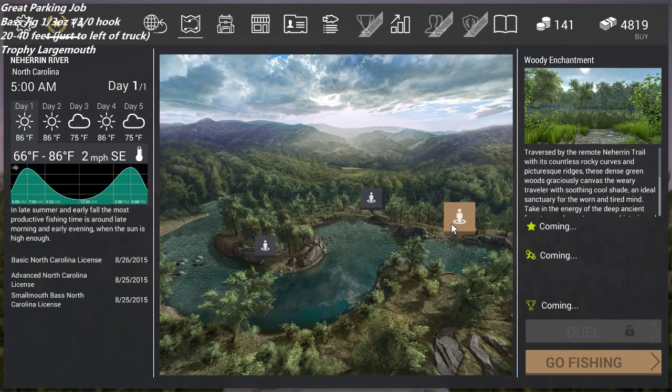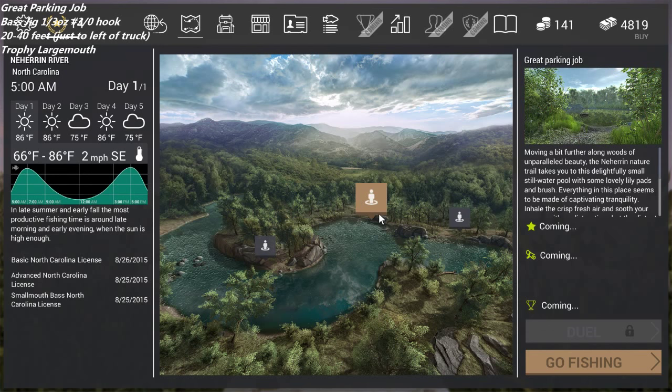Into the Rocky Blue is a good place for some smallmouth. At Woody Enchantment you can get some crappie, you can also get smallmouth there and largemouth. There's a nice pocket for largemouth near the moss patch there. But this is the best spot I've found for largemouth, which currently are the ones that are providing the most XP. What we're looking for are trophy largemouth.